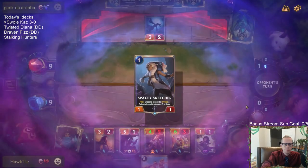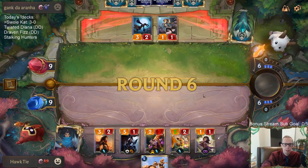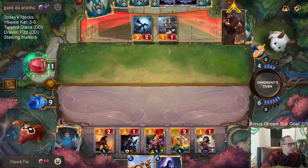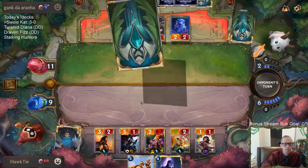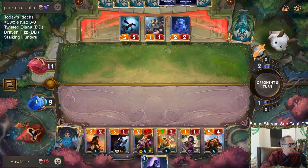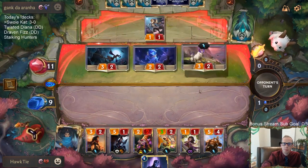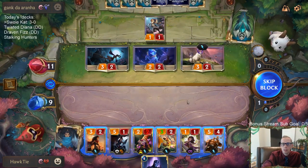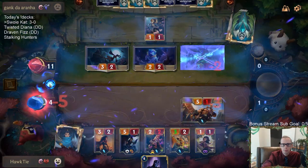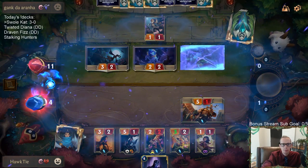Lee Sin can definitely kill us. Don't need to draw another unit — we're good on units, we need a spell. We have 12 spells in the deck, just drew one. We can eat one of these with Kato — I apologize to your parents. Down to four.